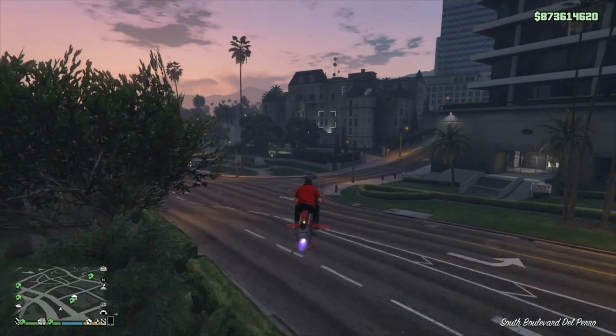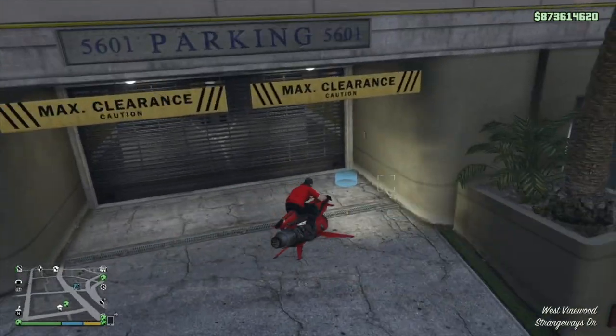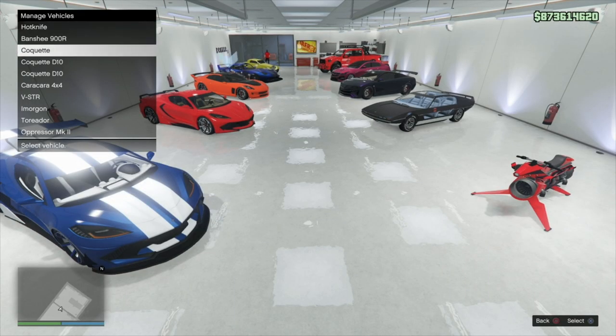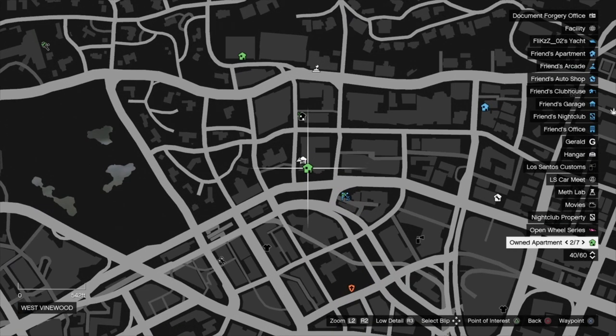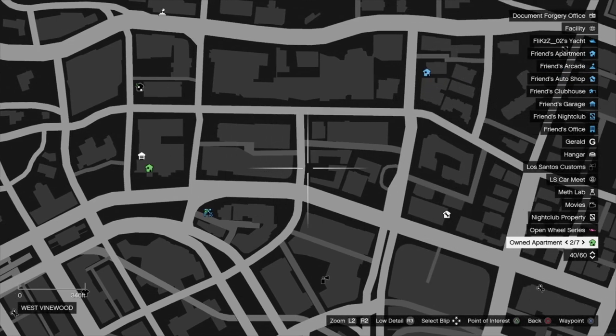To access your personal vehicles, you first want to put the ones you want to use in an apartment garage. Once you've parked your vehicle in the garage, make sure it's at the very front to save you some time running for it. I suggest putting them in an apartment close to where your auto shop is, as you'll want to access them as quickly as possible.